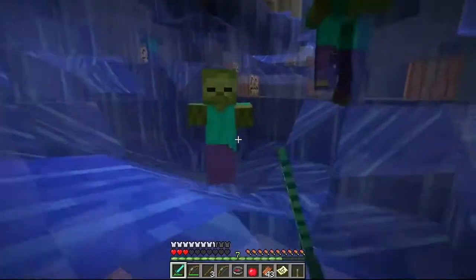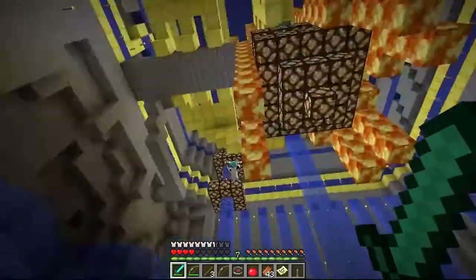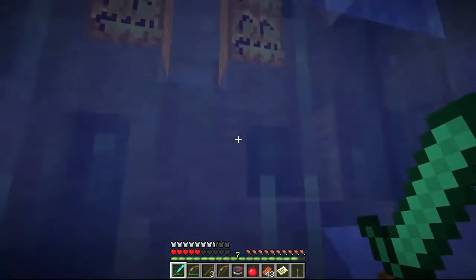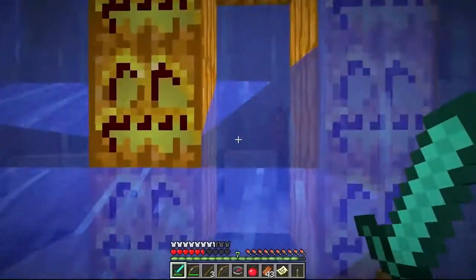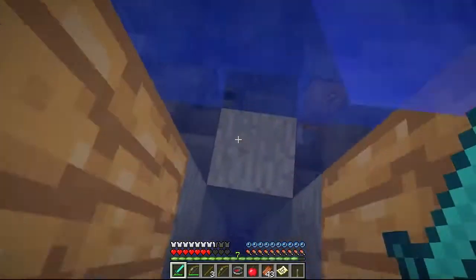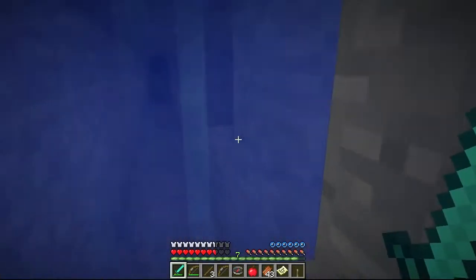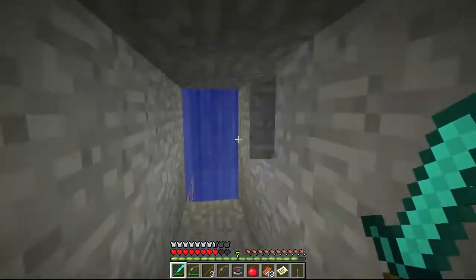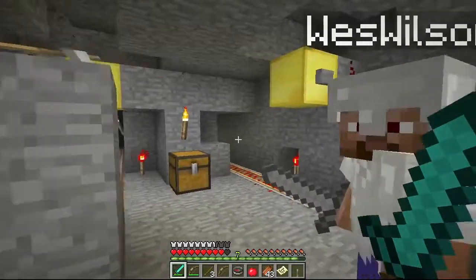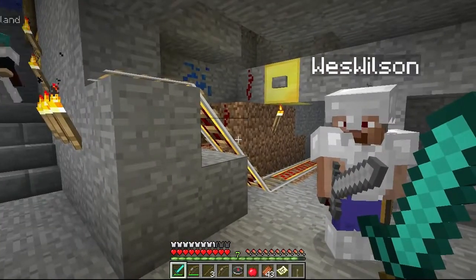Did y'all find anything? The main exit's got to be down here somewhere. Check by the pumpkin gate. See the pumpkins? I got ya, I'm going down. I see a bunch of treasure. There's lava going down — get down! Did you make it? I'm going to the pumpkin gate. I didn't make it through the main exit. Yeah, okay. I got 27 diamonds and 72 blocks of gold! That was awesome. What did I get? I got cake, a rock, some gravel.